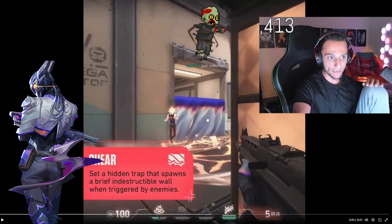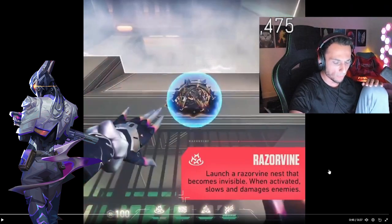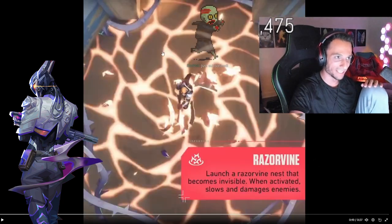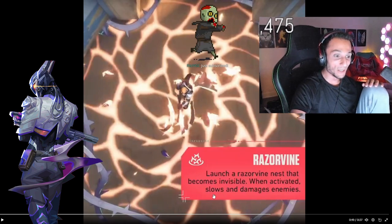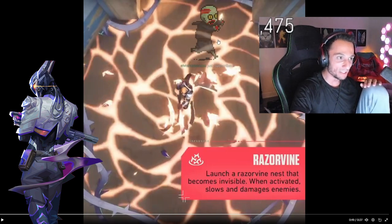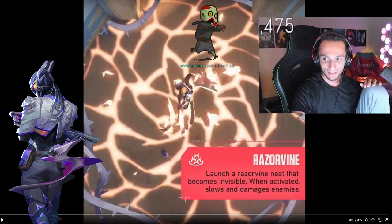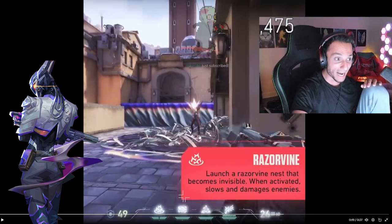Now they have an excuse to bait. Okay, so Sheer - I got it. Razor Vine: launch a razor vine nest that becomes invisible when activated, and when triggered slows and damages enemies. I barely even got to see that. Wait, can we talk about this for a second? Can we look at the surface area and how much of it it's taking up? Bro, that's the whole goddamn area.